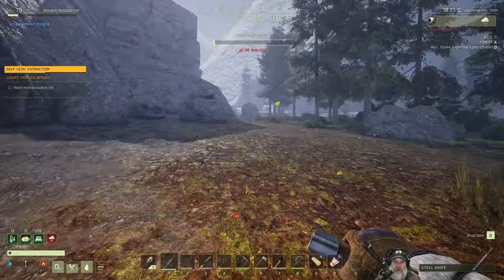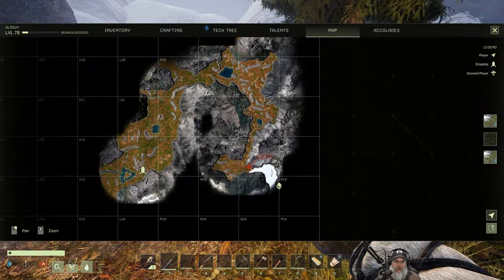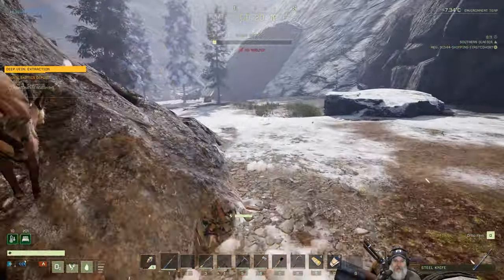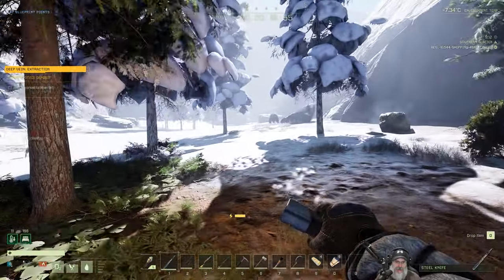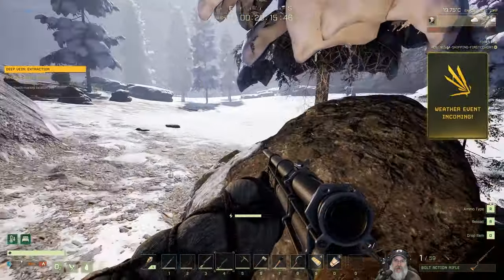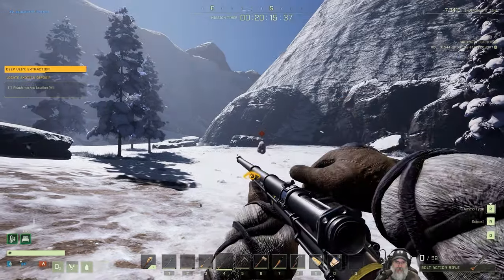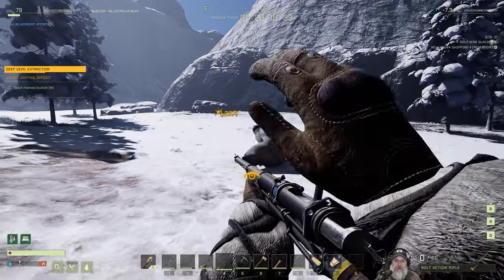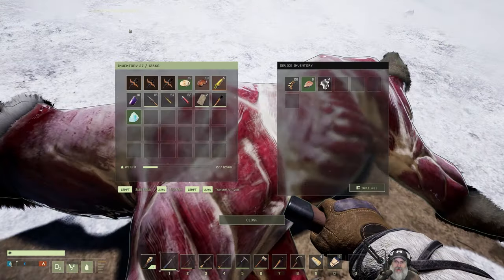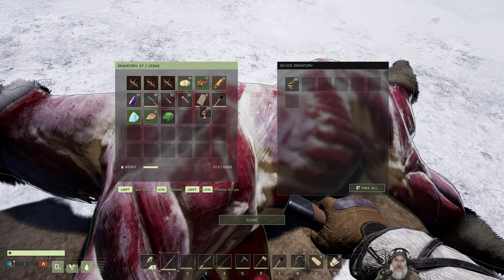Hopefully when we get into the arctic it's not storming. I do have fur armor on but I didn't make any structures or bring a fire since we don't have to go that far in. I think I know exactly where it wants us to go — there's a cave over that way. Okay, it's not storming. There's a polar bear — let's deal with this guy. Now we are getting a storm. It seems like it takes so incredibly long to reload the rifle when you have a polar bear charging at you.